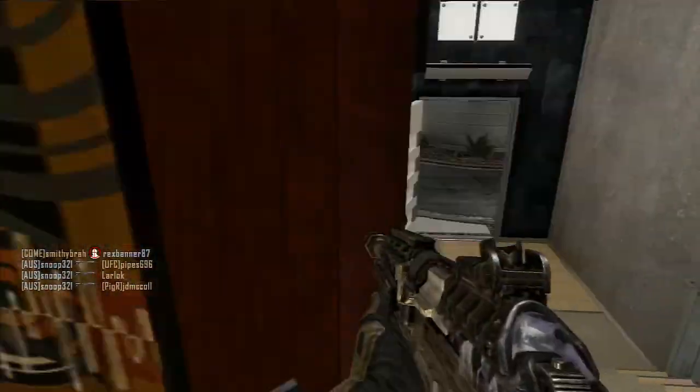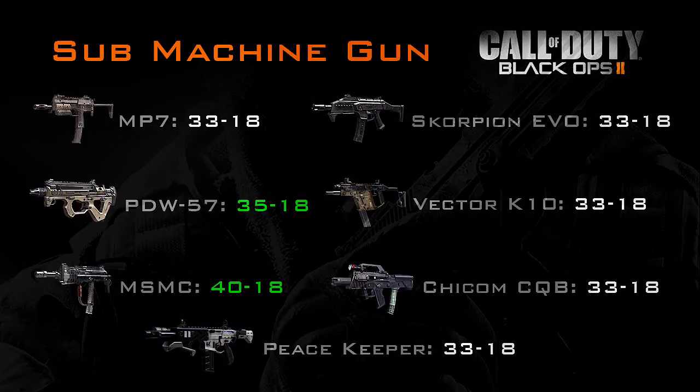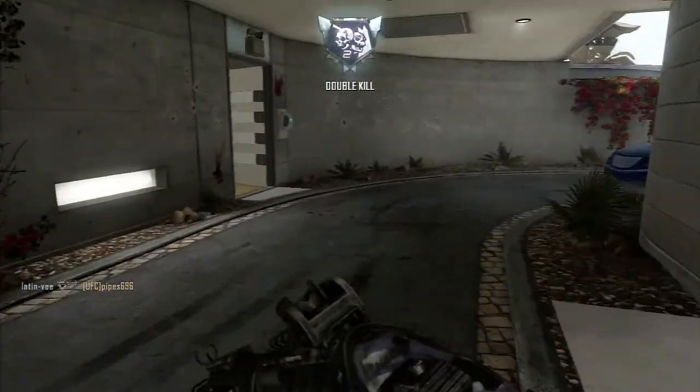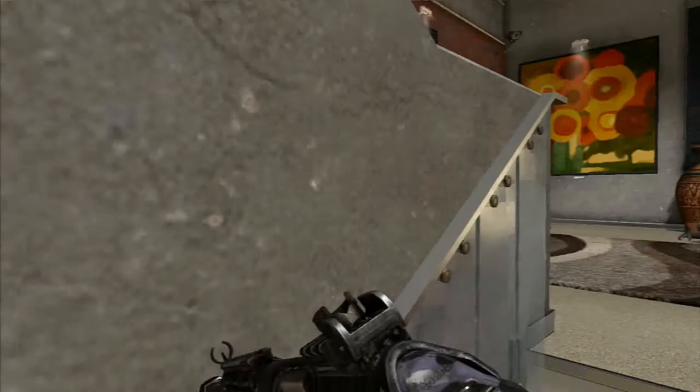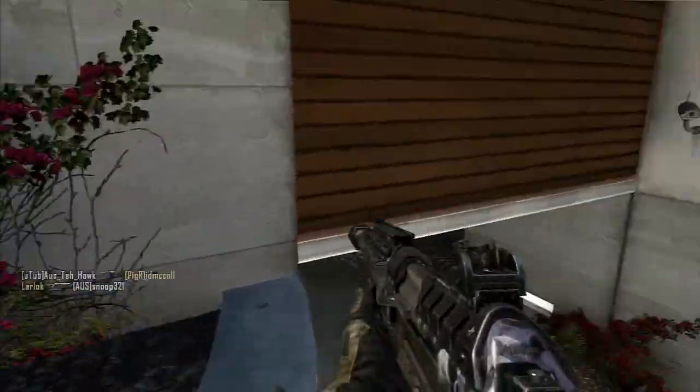I had a fast mag and silencer on the Peacekeeper and it was still a beast. As you can see on screen, the PDW and the MSMC have a higher chance in a gun battle because they have lower recoil and a little bit more damage. If it was up to you, do you want to go into a battle with no recoil or one extra bullet? I would go no recoil, so let me know in the comments what you would go for.